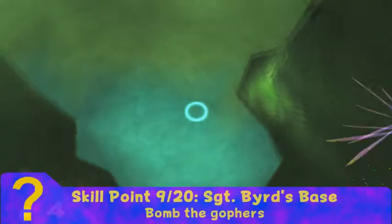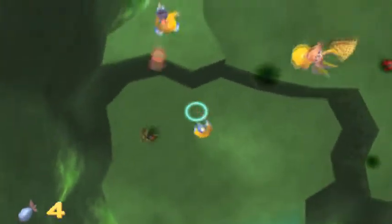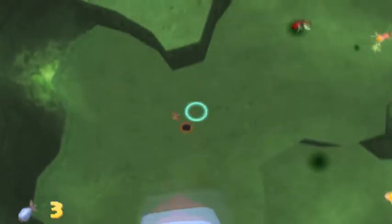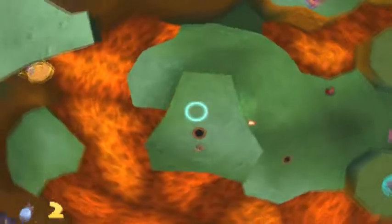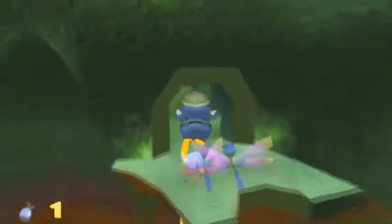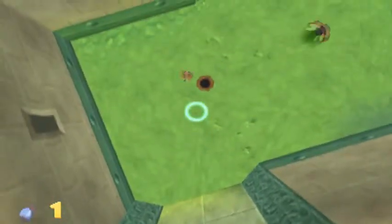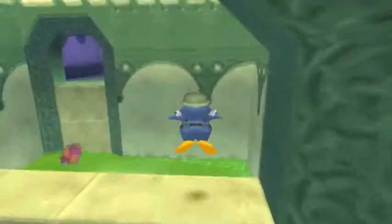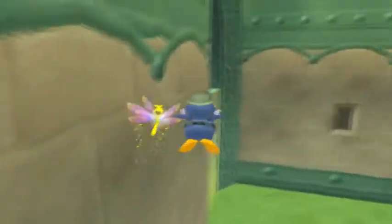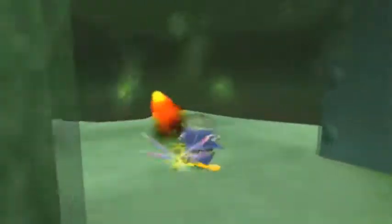Right here in Sergeant Bird's base, we want to bomb the Gophers. This one can take a while — you just want to get to where the bombs are, especially because you have to replay the whole level and put the things back on the switches. It makes me kind of wish I did the skill points as I was going, because sometimes I had to replay entire levels just to be able to get the skill points.